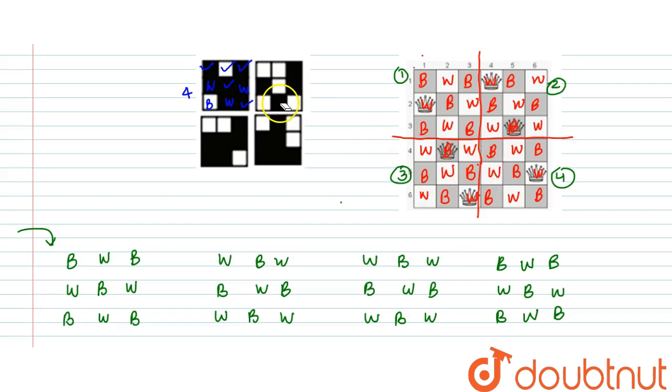Fourth part — now we can see the compatibility. We can see the minimum number of recolors needed. White, black, white — white, black, white. So here is black and here is white. Black, white, black, and white, black, white. Correct.